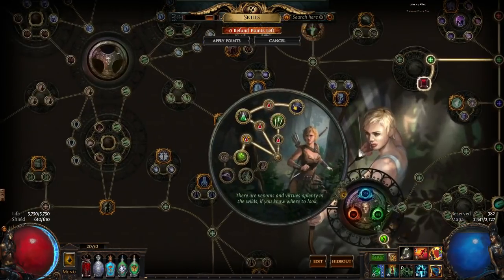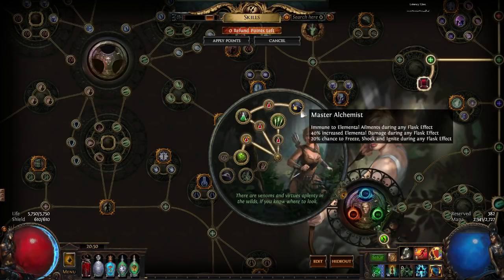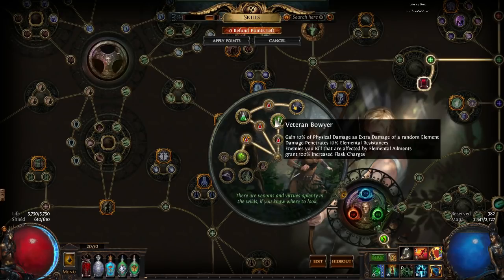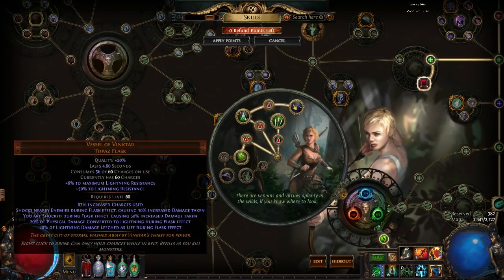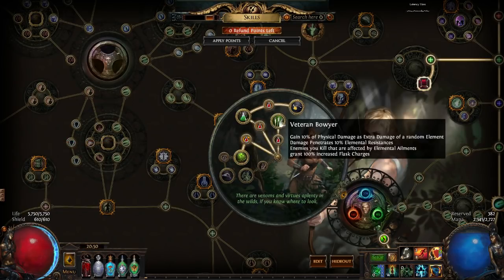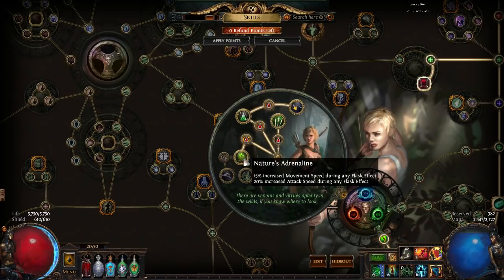For the Ascendancies: Nature's Boon, Master Alchemist — giving you immunity to ailments and a bunch of elemental damage which scales the explosions. Veteran Bowyer gives Phys Damage as a random element — good for DPS — and the penetration is really good for DPS. The 100% increased Flask Charges is very strong for keeping your Vinktar's up pretty much all the time. Those six points are your top priority and you get them by Merciless Lab. For Uber Lab, you want Nature's Adrenaline — just another clear speed node.